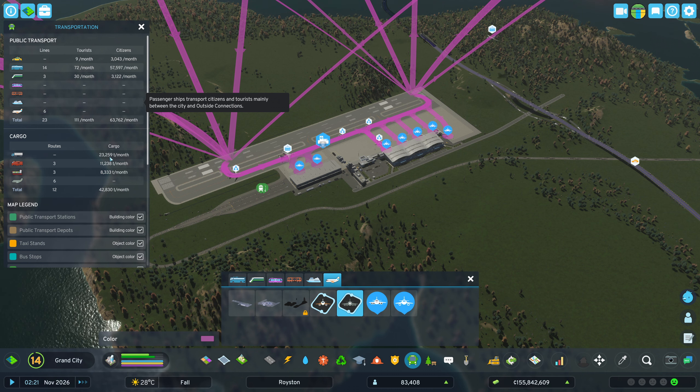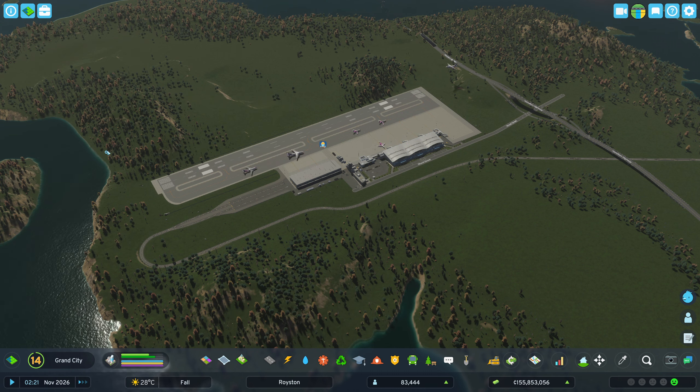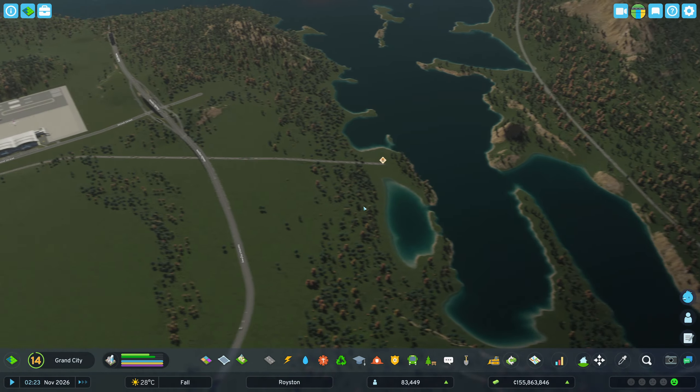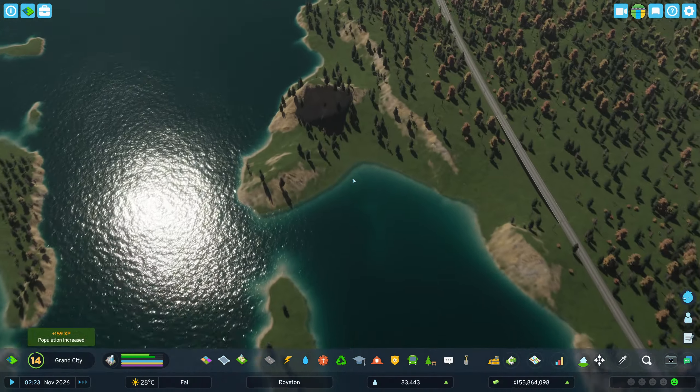Oh, and we still don't have passenger ships — okay, that's something to keep in mind also. Look at the amount of planes! But we don't have enough people working here yet, and we need to connect the train. That might help.